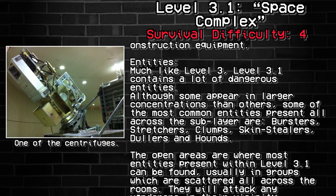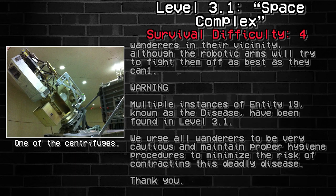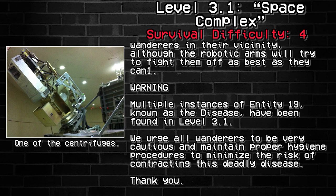Much like Level 3, Level 3.1 contains a lot of dangerous entities. Although some appear in larger concentrations than others, some of the most common entities present all across the sublayer are Bursters, Stretchers, Clumps, Skin Stealers, Dollars, and Hounds. The open areas are where most entities within Level 3.1 can be found, usually in groups scattered across all the rooms. They will attack wanderers in their vicinity, although the robotic arms will try to fight them off as best they can. Multiple instances of Entity 19, known as the Disease, have been found on Level 3.1. We urge all wanderers to be very cautious and maintain proper hygiene procedures to minimize the risk of contracting this deadly disease.